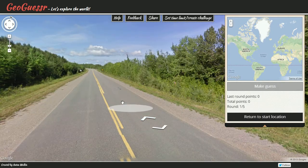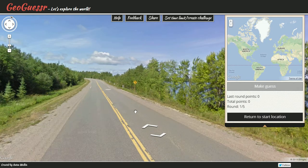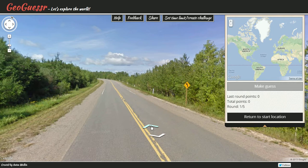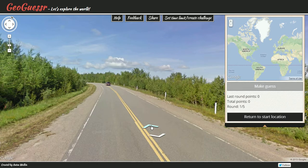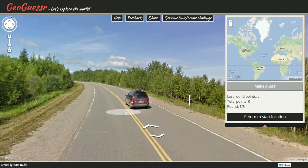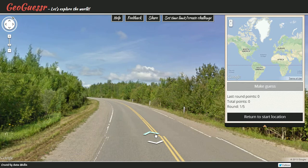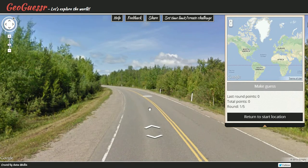Right now I'm on a road, and these yellow lines look American. In Europe and a lot of places they don't have yellow lines, so I'm pretty sure we're somewhere in America. I'm gonna drive up this road a bit. There's a car — a minivan, which is typically American — and it's a Ford, which is an American company.